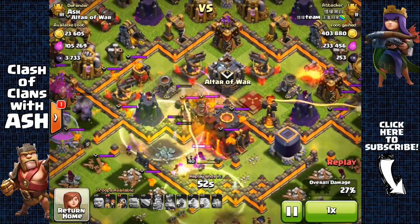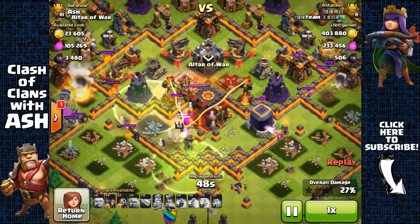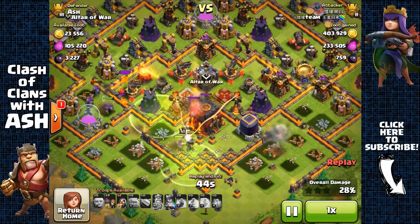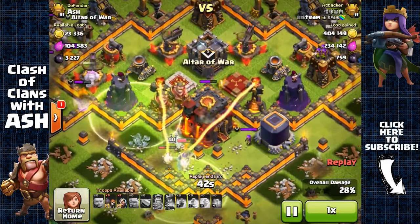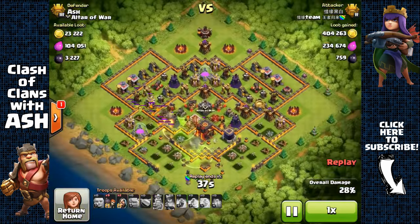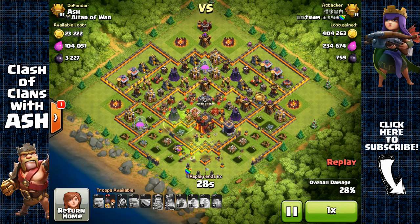I have a Lava Hound right there distracting the Archer Queen. Those giants are doing well, but they're going to get pulled in by the defenses inside the walls and taken out quickly. I have Lava Hounds distracting and then my single-target infernos doing their work. The Archer Queen is at around 40% and targeting the Town Hall, but she already used her ability — Lava Hounds are great for forcing the Archer Queen to use her ability early when she's being targeted. Another defense win against a Titan 2 player.